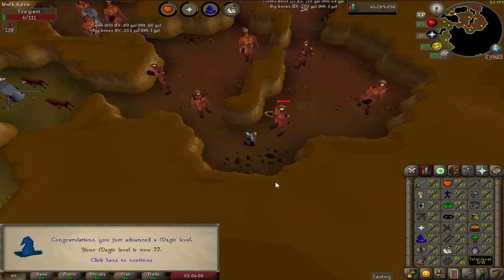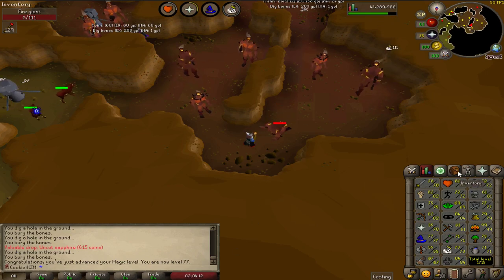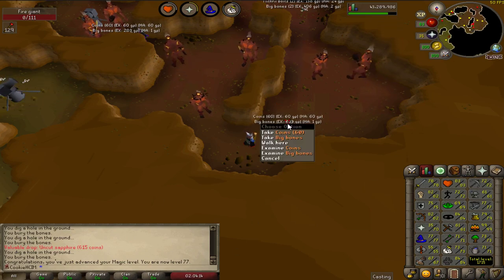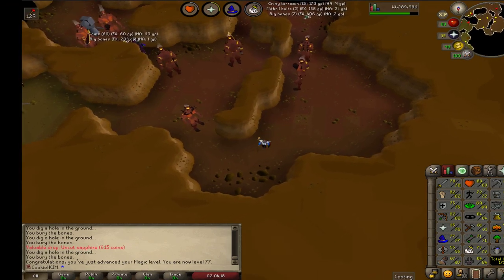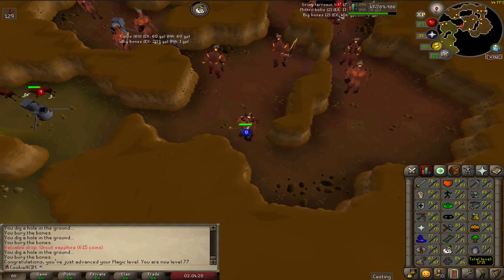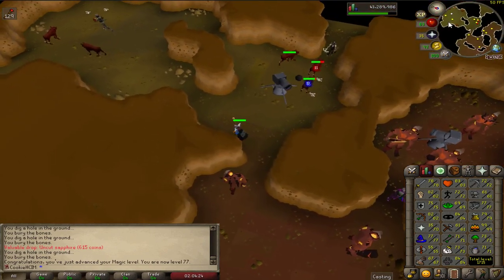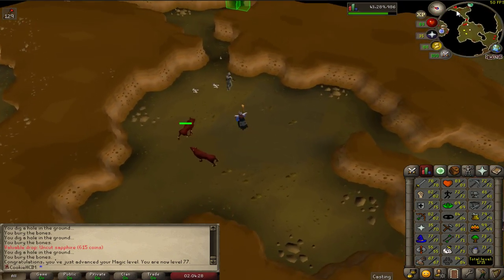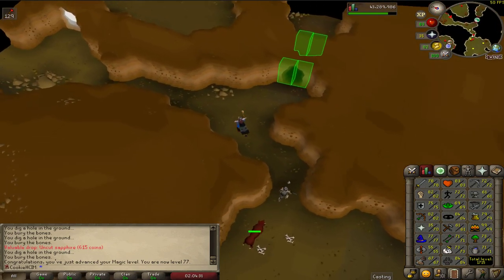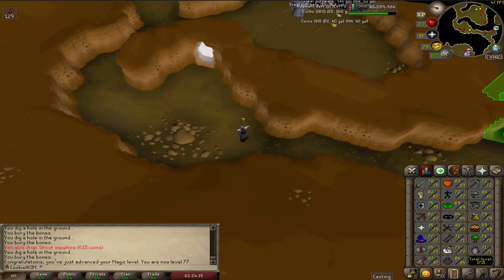Oh yes, finally 77 magic coming in! It doesn't say it but now we can basically use the super glass make spell to make glass. I think I've got about 8,000 sand in the bank. I got really bored of collecting it so I'm going to maybe get some runes and make some glass.